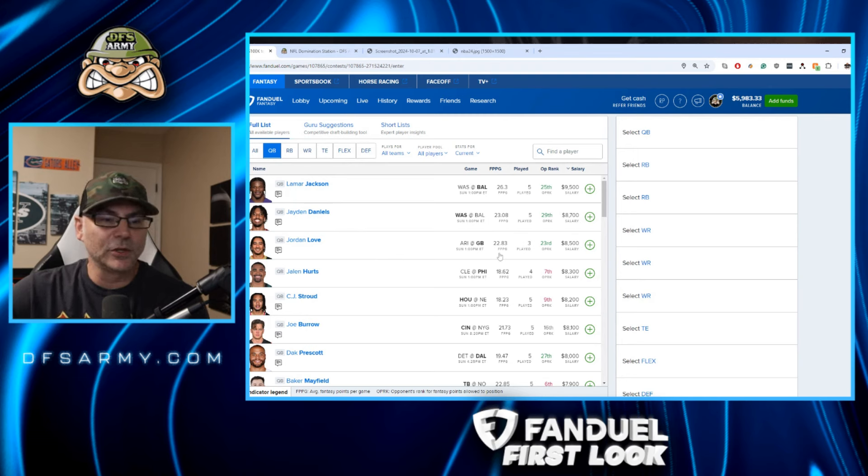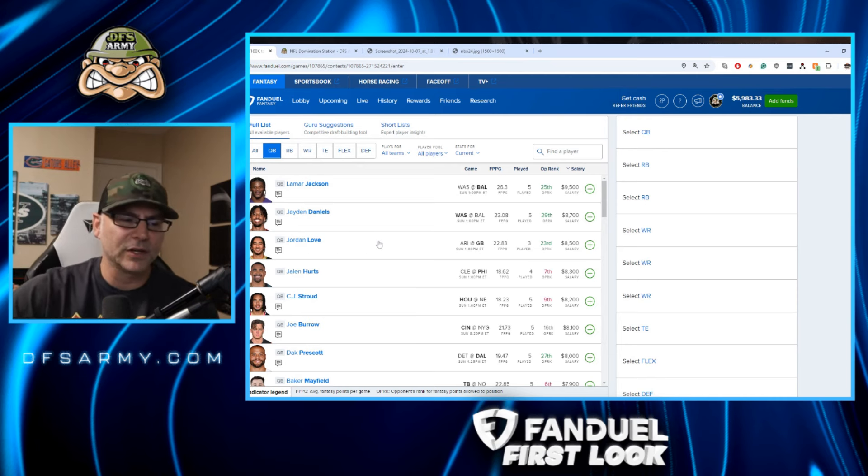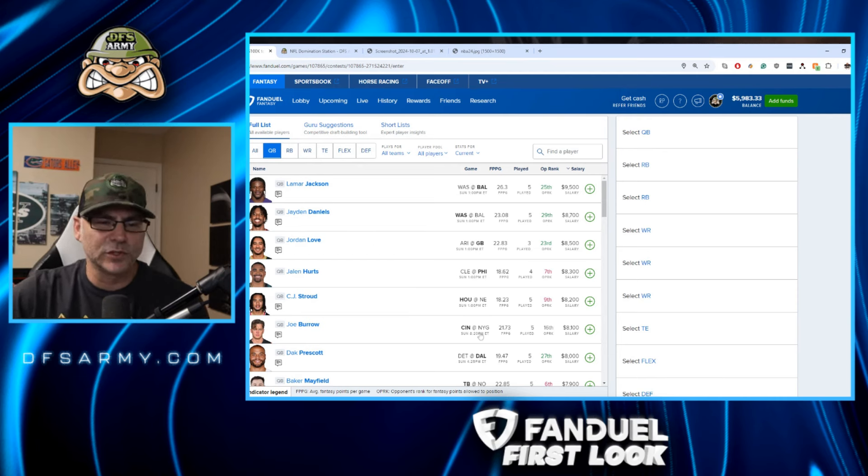Jordan Love is priced up a little bit this week but in a great matchup. I prefer playing him on DraftKings where he's priced more among the other quarterbacks. But Jordan Love is the most expensive of the secondary group here, and Love double stacks in this game seem like the way to go — even though Arizona has been more of a team you want to run on than throw on. So we'll also keep an eye on Josh Jacobs.